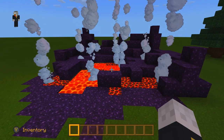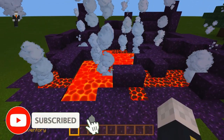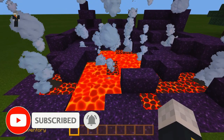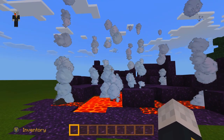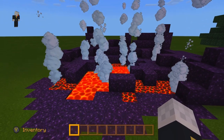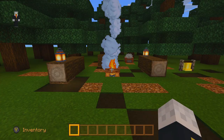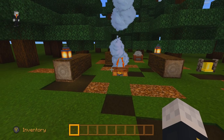Moving on to number two — you can see this is a pit of lava, magma, and obsidian. Basically what I did was put the campfires underneath the lava, with one block in between the lava and the campfire. It really makes it look so much better because it actually looks like it's boiling and there's a bunch of smoke coming off of it, which looks really cool.